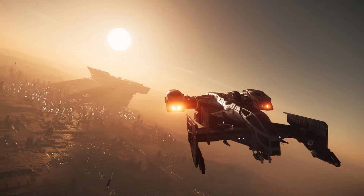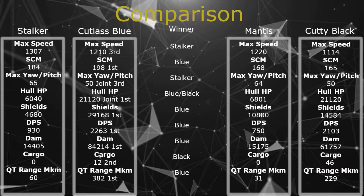Max speed: the Blue comes third at 1,210 — the Stalker wins that one. SCM speed of 198: it comes first. Max yaw/pitch: comes third at 50. Hull HP: first with 21,120. Shields: first with 29,168. DPS: first with 2,263. Damage: blows everything out of the water with 84,214. Cargo: second to the Black which has 46 — the Blue only has 12. Quantum range: wins again at 382. Overall it dominates the competition.